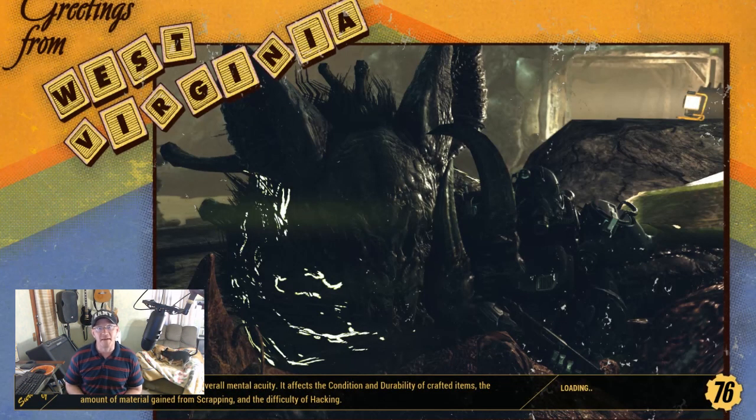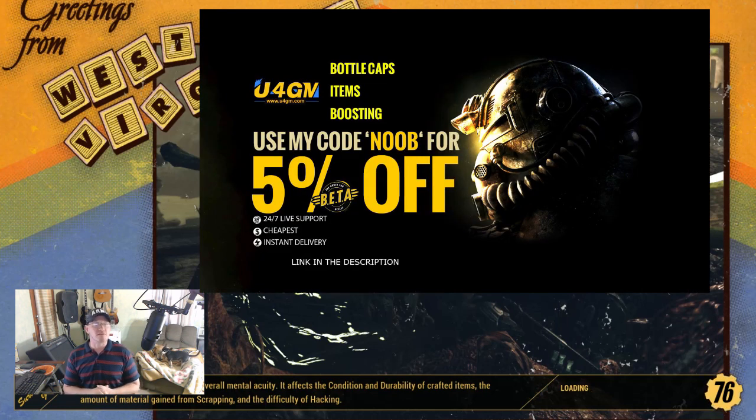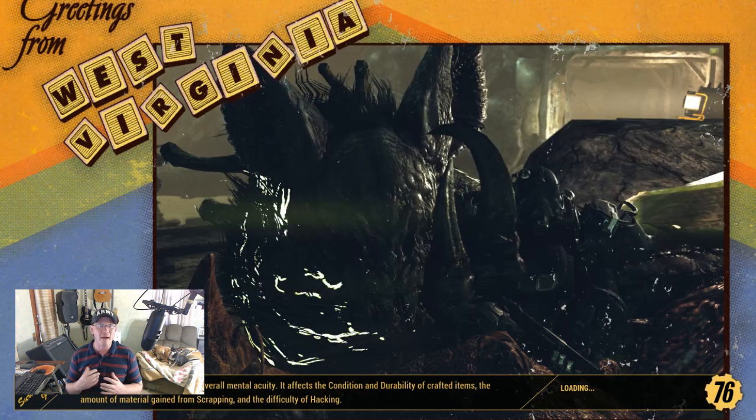What's going on vault dwellers, this is Top Ranking Noob and I'm back at it again with another helpful video for Fallout 76. If you guys want to check out some awesome Fallout 76 gear, make sure you head on over to U4GM — I'm going to be putting a link down in the description along with a coupon code that's going to save you five percent.